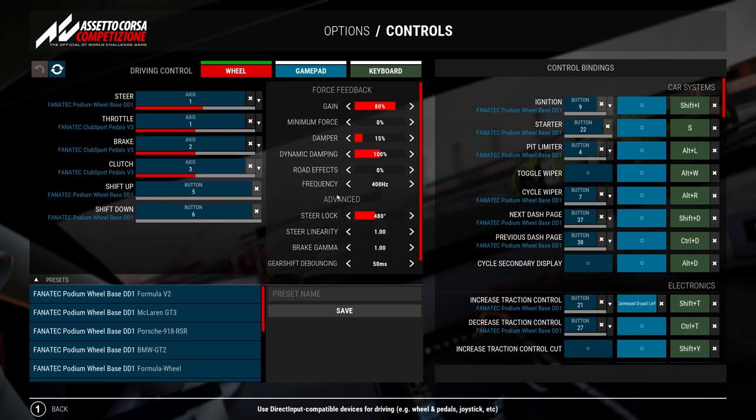About force feedback: I'm using a Fanatec DD1 wheel with a ClubSport 2.5. As you can see in the settings on screen, I'm using 80% gain in the game, zero minimum force. Damper is a very important thing in the new update — you might use 0, 15, or 40 depending on the car, as it gives a different strength of force feedback in the neutral zone. Dynamic damping is at 100.